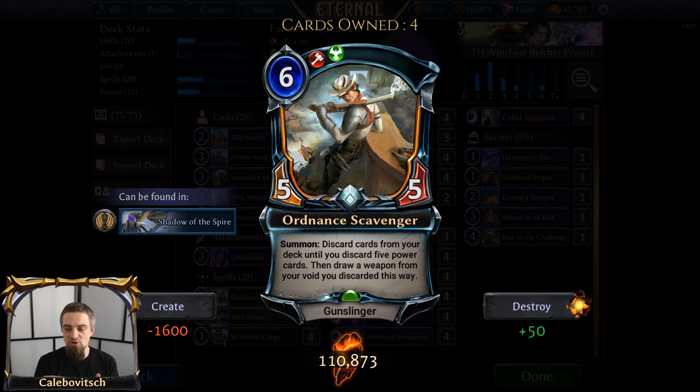So I thought to myself, let's try to use this card to the max, and that is by discarding your whole deck. Now the question is: what can you do in Eternal if you don't have your deck, if you have your whole deck in your Void, and you still have a turn to go before you just die due to not having any cards in your deck?